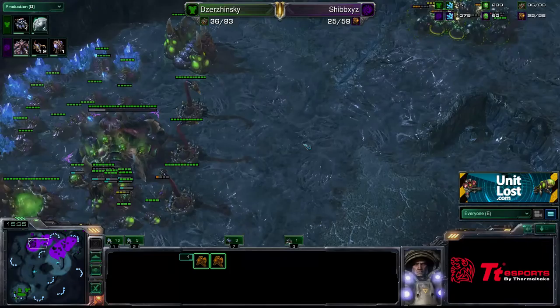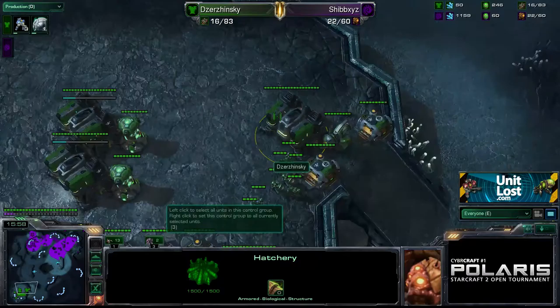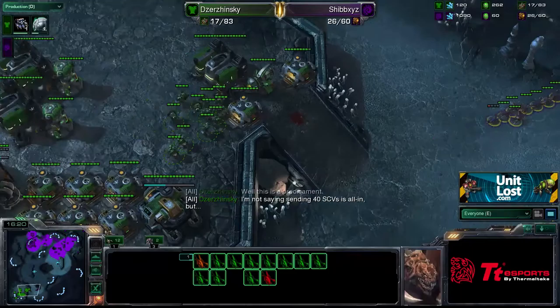Here we go — they're coming down now. This is it. If he can manage to take out this expansion with the units he's got. We've actually got another hatchery up the top there as well — nice hidden hatchery. Here come the Banelings. The drones have come off the line and made a big difference. Dzynski's lost his army. What's Dzynski got left? It is a predicament of epic proportions.